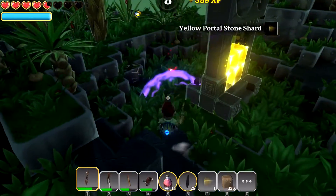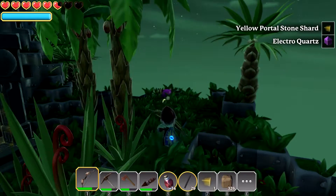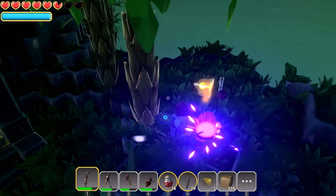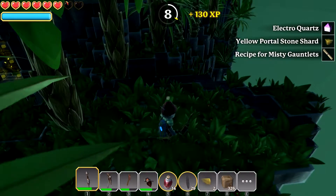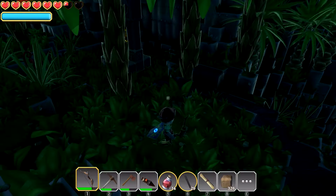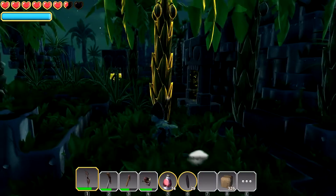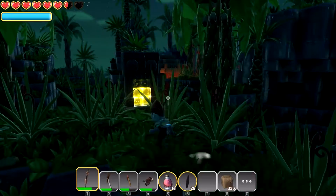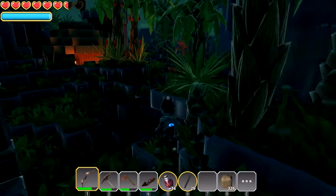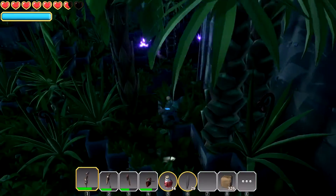I took on a bunch of orcs, buddy — you ain't nothing compared to that. Come on! Give me your yellow portal shards — we're going to need like six more. Whoa, that was close! Nice try — what was that? A recipe for Misty Gauntlets! Let's read that — new recipe, Misty Gauntlets! Oh awesome. We've got to make our way back. It's getting dark and the bad guys are out. We only have two shards — we need a couple more to get past this world.